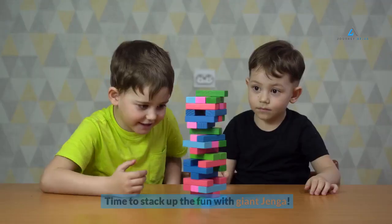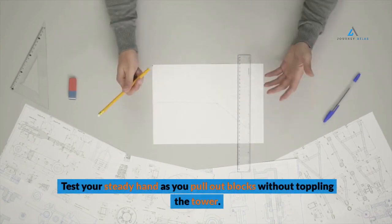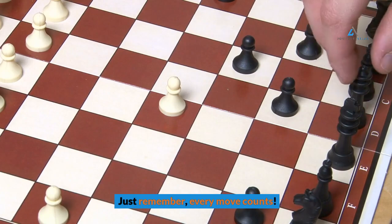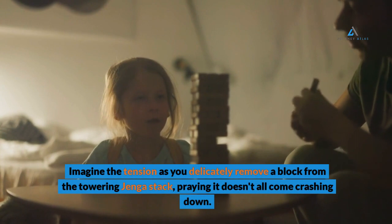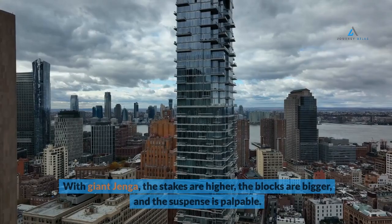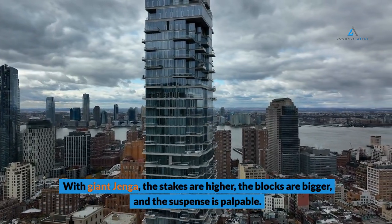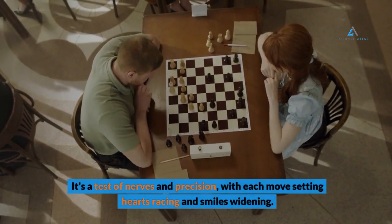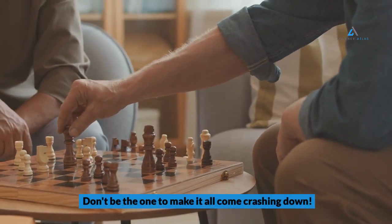Number 4: Giant Jenga. Time to stack up the fun with Giant Jenga. Test your steady hand as you pull out blocks without toppling the tower — just remember, every move counts. Imagine the tension as you delicately remove a block from the towering Jenga stack, praying it doesn't all come crashing down. With Giant Jenga the stakes are higher, the blocks are bigger, and the suspense is palpable. It's a test of nerves and precision, with each move setting hearts racing and smiles widening. Don't be the one to make it all come crashing down.